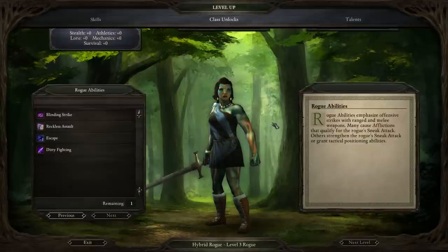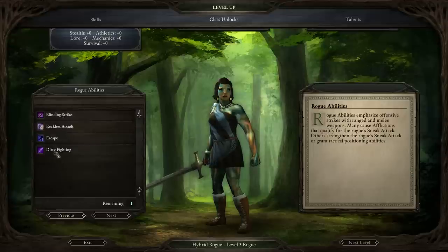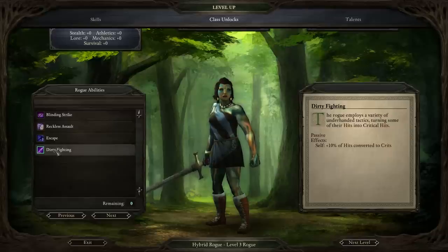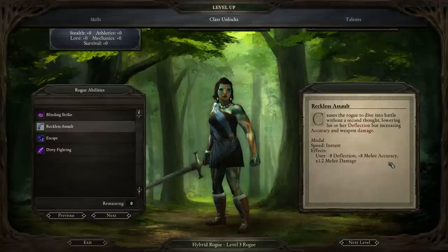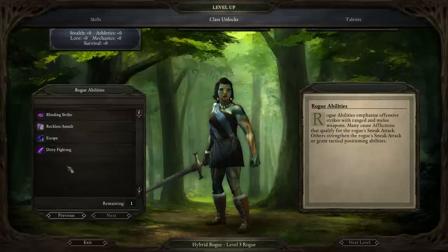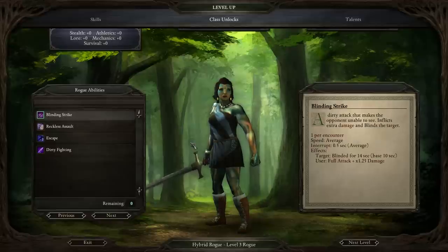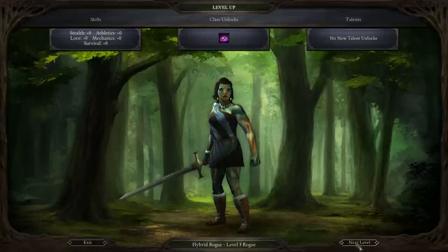We get to pick an ability at level 3. We can still pick Blinding Strike, which is one of the initial options. Dirty Fighting converts hits to crits — useful, and there's a talent which comes off this. Escape is a way to break engagement and make yourself immune to engagement, usable per encounter — a pretty good pick if you're going entirely melee. Reckless Assault is very good for melee-type builds too, giving extra accuracy and melee damage at the cost of deflection. I'm going to go ahead and pick Blinding Strike for now.